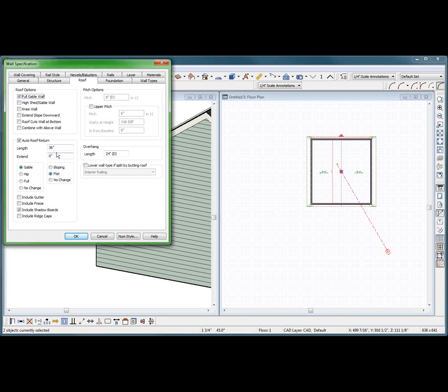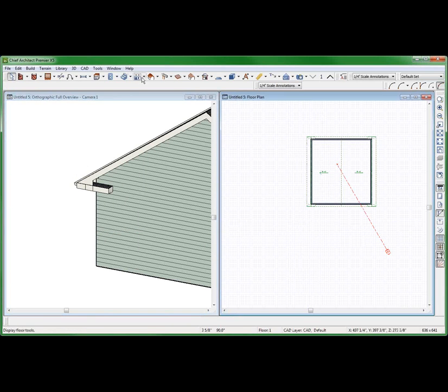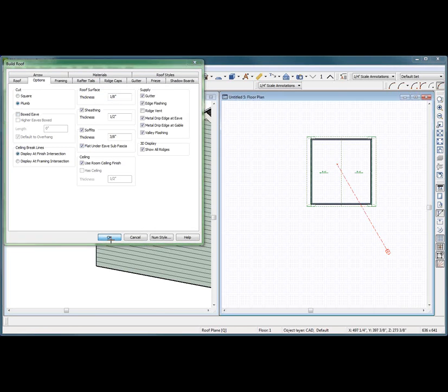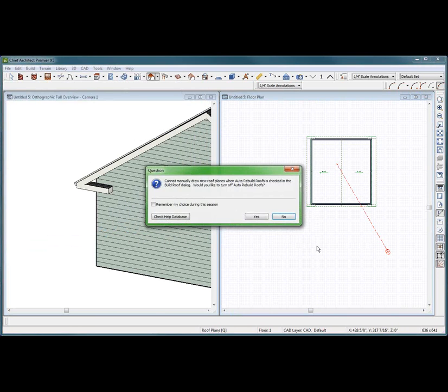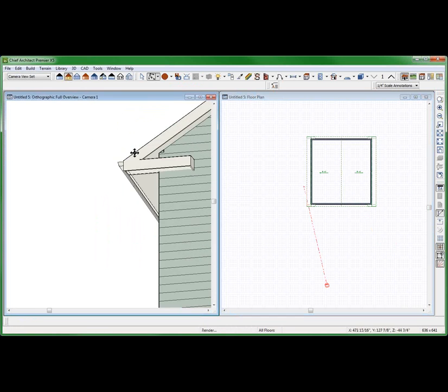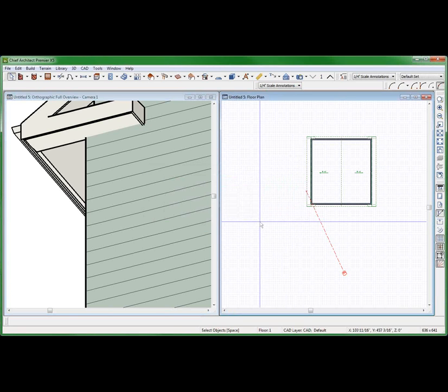Gable, hip, flat, extend — 36, how about 48? That's why I don't do this crap. Maybe it's not boxed. If it's not boxed, it's flat under soffit. I don't know. What did I do last time? I swear I should have saved that stupid plan.